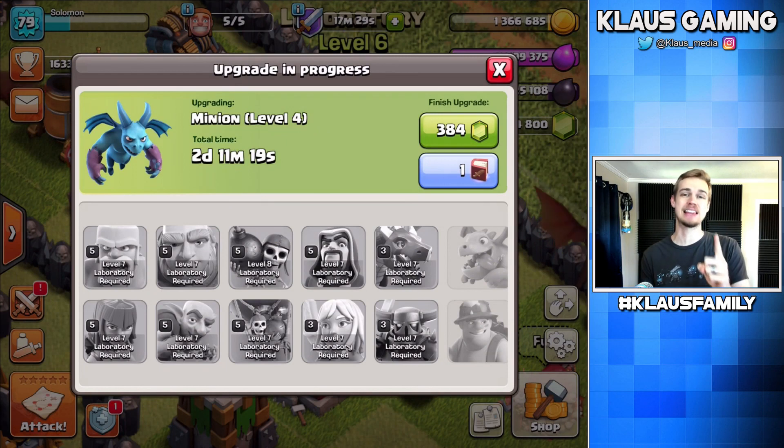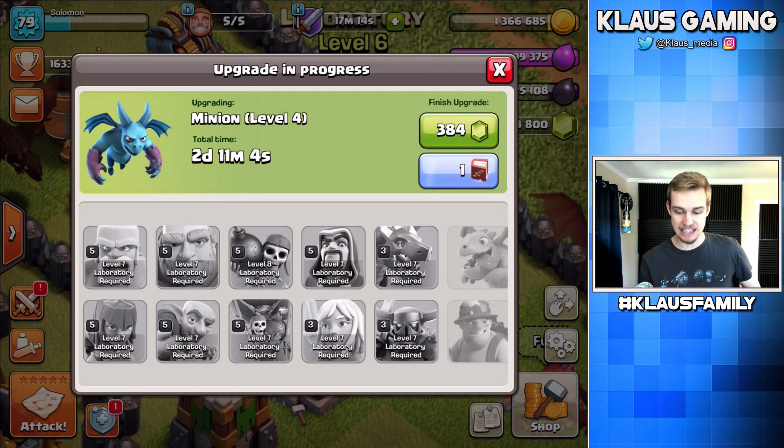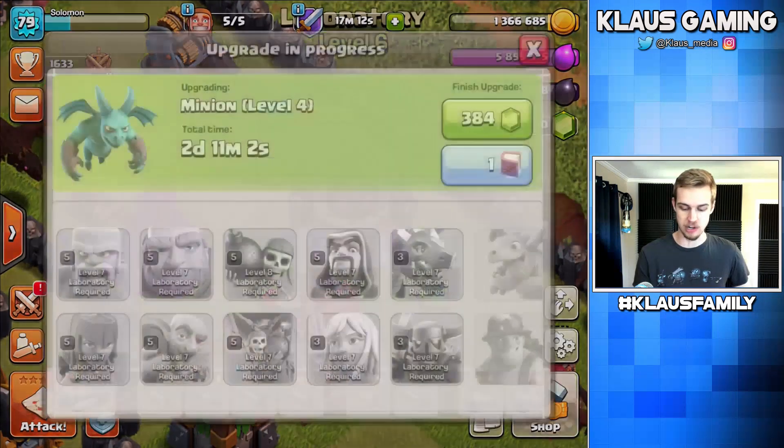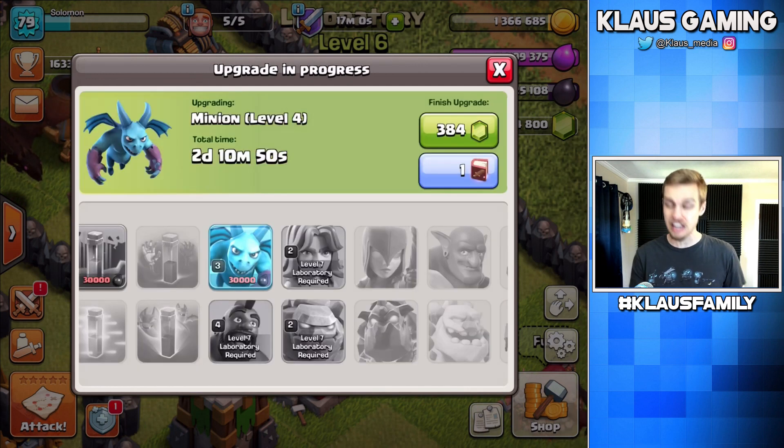I said at the two-day mark of the minion upgrade, we would be starting the Town Hall. The Town Hall is a four-day upgrade, which means this minion would finish at the two-day mark of the Town Hall. We start the second, or the final, lab upgrade, which happens to be the earthquake spell that has four days. And then that will give us time to finish the Town Hall 9 level laboratory upgrade. It's never simple every time I explain it, but believe me, it works out.